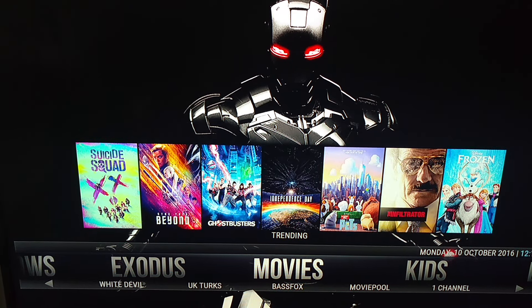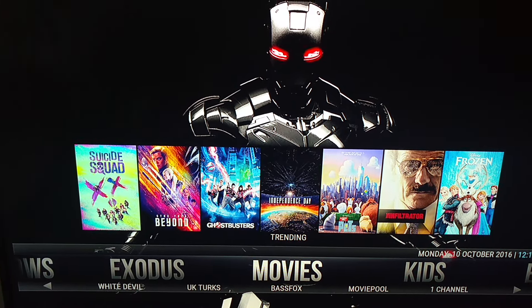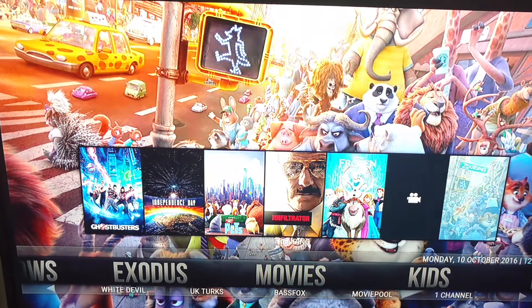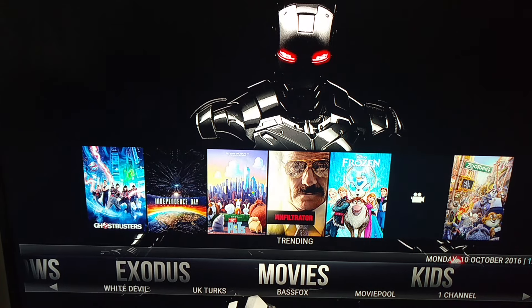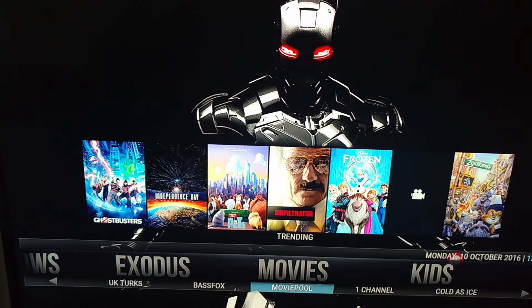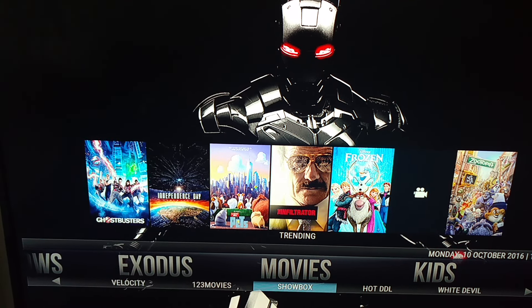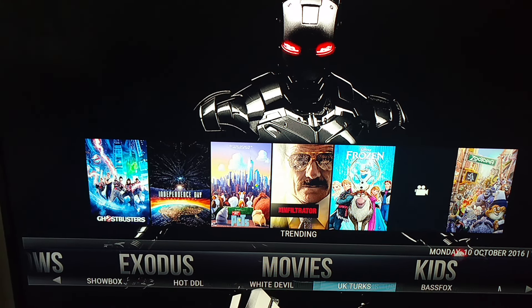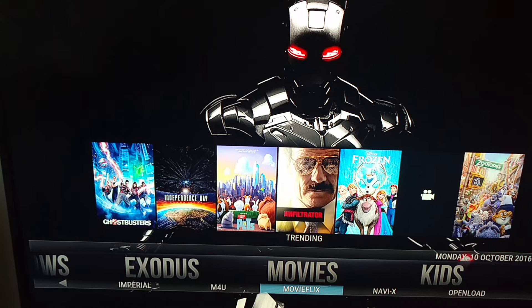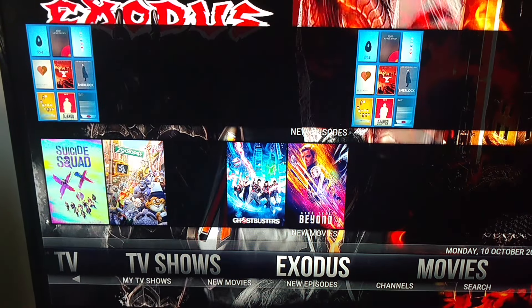I'm going to show you how to use it first, then how to install it. First you got movies — you can see them in the movies section. You got a strip up top to go through movies, through the top right wedges. You got a whole bunch of selections at the bottom: Channel 1, Movie Pool, UK Turks, White Devil, and more. There's a million different sources to get movies from.